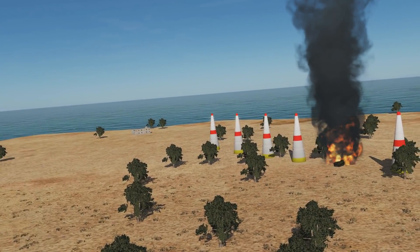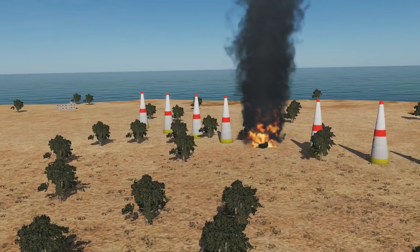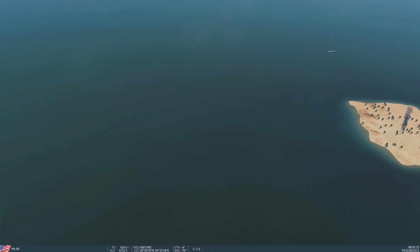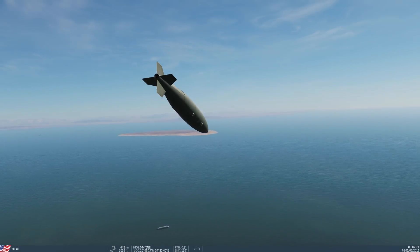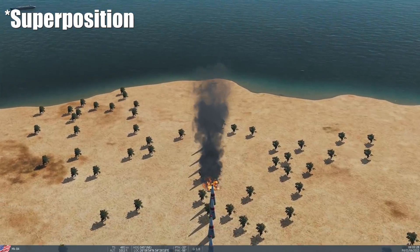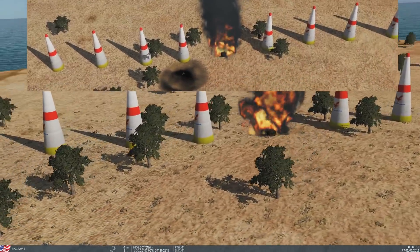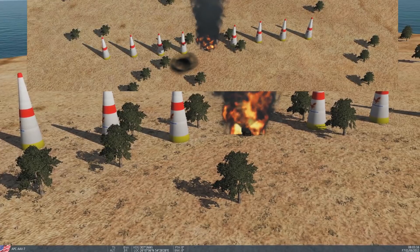Run one: come in at about 5,000 feet, just subsonic, normal bomb run, CCRP auto. The bomb is actually in different places depending on who's watching it — it's a really weird effect. Unfortunately, it hit the flag, so I don't have a clear crater to look at, but I can see where it would have landed. We've got a deviation there of about 50 feet, I'm guessing.